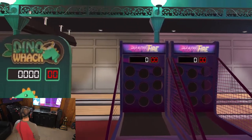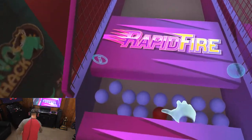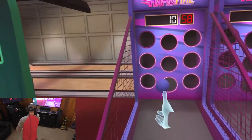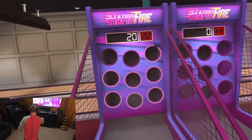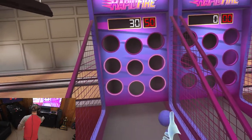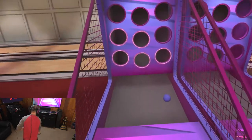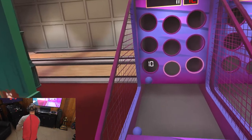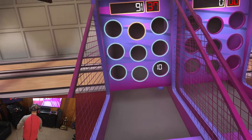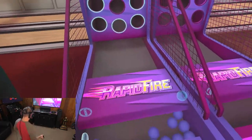Rapid Fire. Throw a coin in, get these balls, and you're just going to try and throw them through these little rings. 10 points for that one. Different colored rings give you different colored points. As you level up the game gets harder. I got a 500 with a gold one there. The idea behind Rapid Fire: throw them through and get your best score.